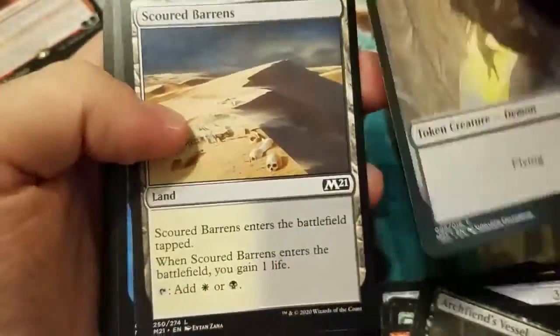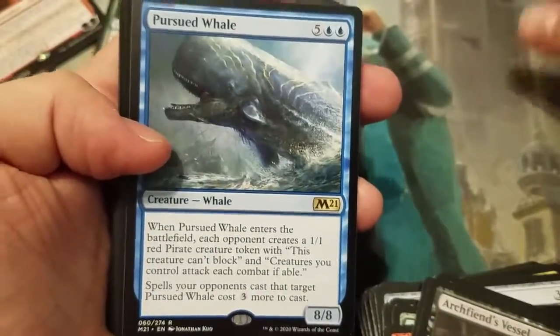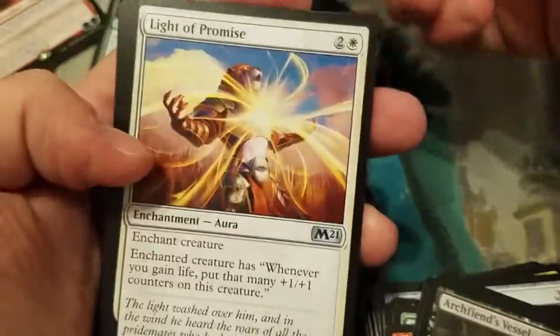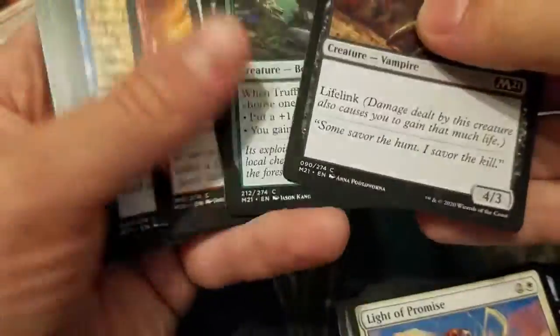Always a powerhouse — this one doesn't want to open... there we go. The Demon — Scoured Barons... Pursued Whale! Another one of those flavorful cards in the set. It's basically Moby Dick, so pretty funny on that one. Not much else going on.